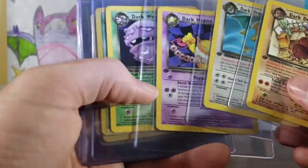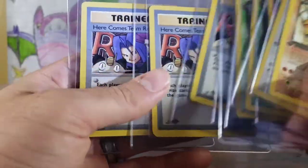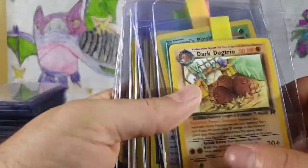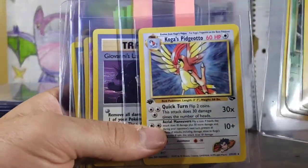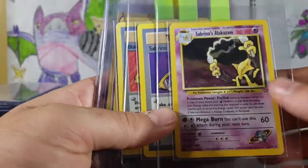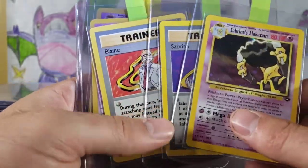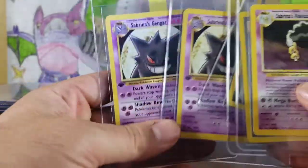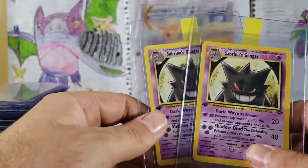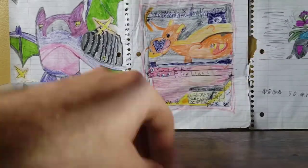Some First Edition Rockets, non-holo Weezing this time. Bunch of First Edition Rares. Dark Dugtrio, Pinsir, Koga's Pidgeot. Sabrina's Alakazam — one of my favorite Pokemon, glad to have this in my collection. Speaking of Alakazam — Blaine. Gengar — this is one of the rarest cards in this set. It is a non-holo, which is disappointing, but still these are pretty great First Edition cards to have.